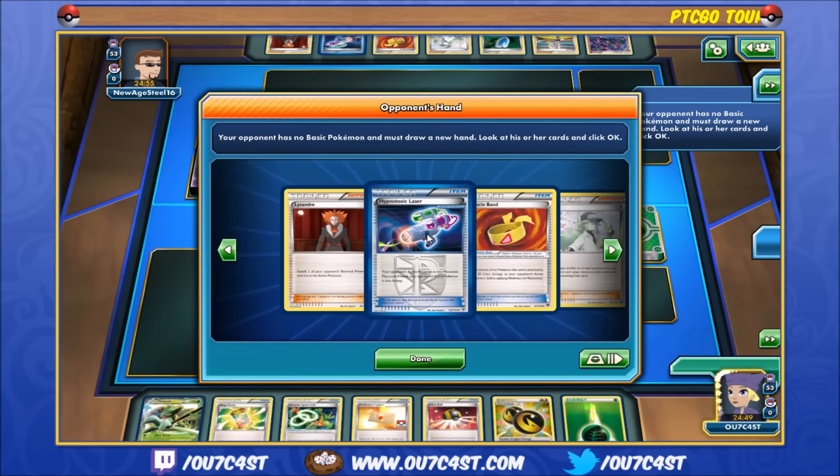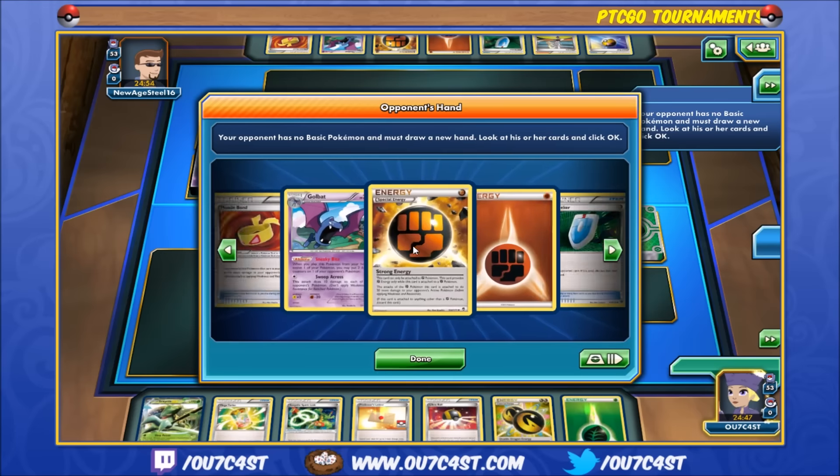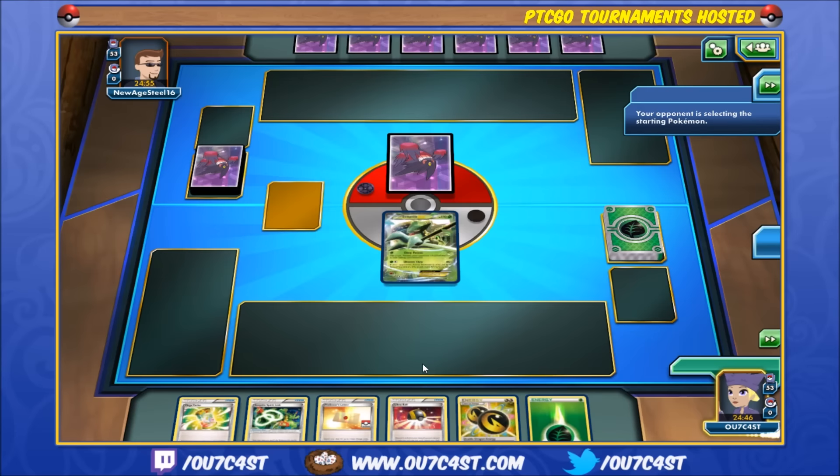Alright, Crobat, Golbat — Sceptile, nice. Third card on the bench.